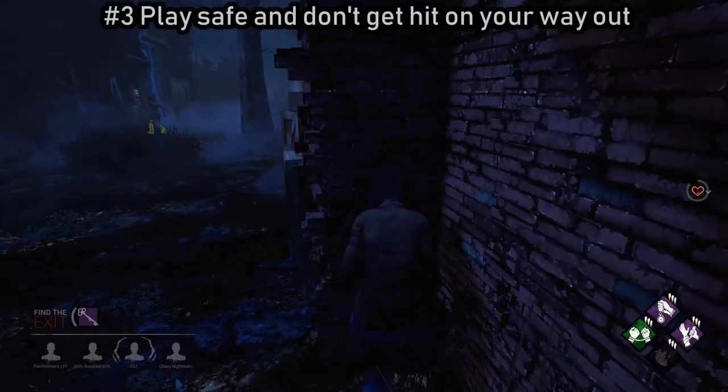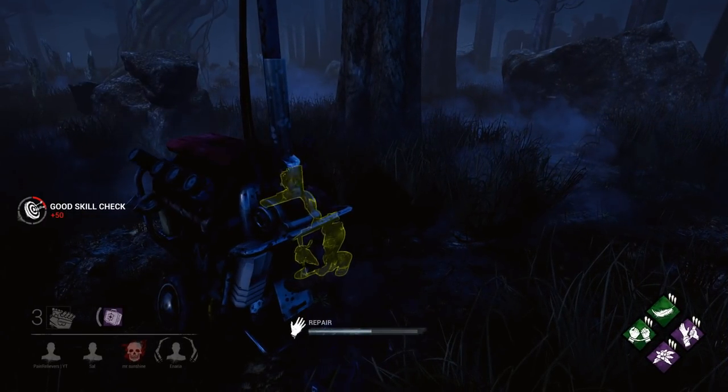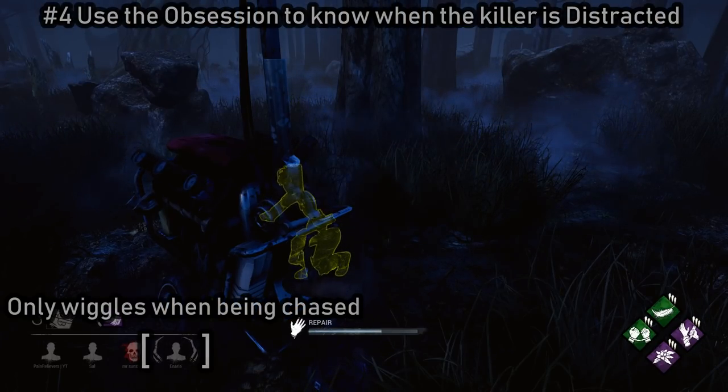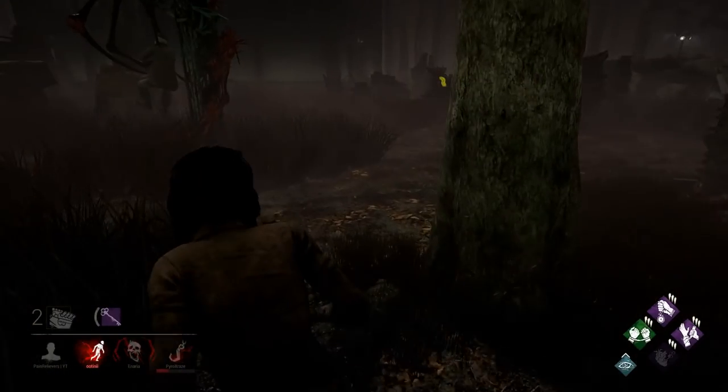The next tip is just play extra safe, be sneaky, and don't get hit on your way out. If you happen to have an obsession on your team, you can use them to know when the killer is chasing them and when you're safe or when the killer might be after you.